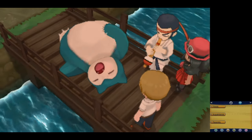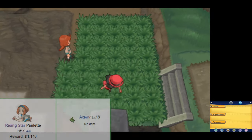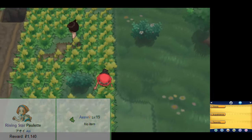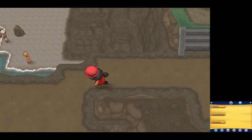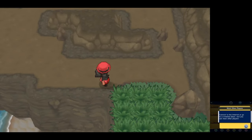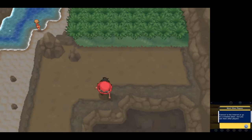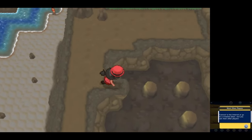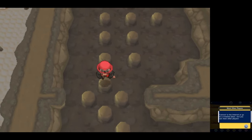On Route 8, I want to bring your attention to Rising Star Paulette. She has a level 19 Axew, and this thing knows Dragon Rage, which it used on me, bringing me to 5 HP. Because of this, I had to skip all of the optional trainers on Route 8 on my way to Ambrette Town. But don't worry, we'll be backtracking to battle them.